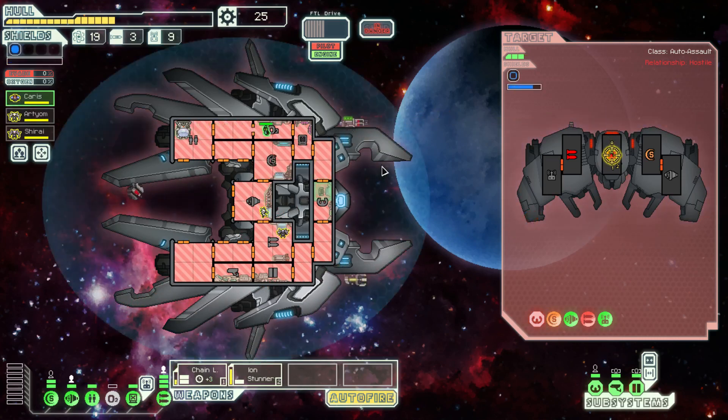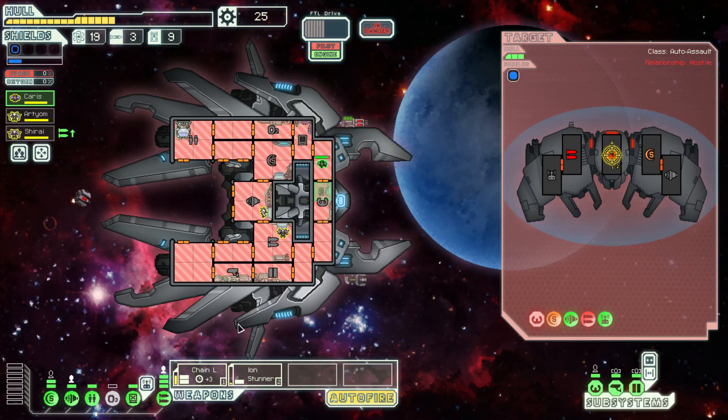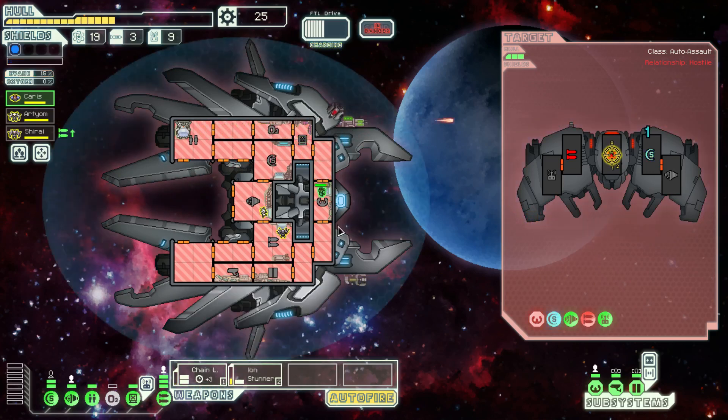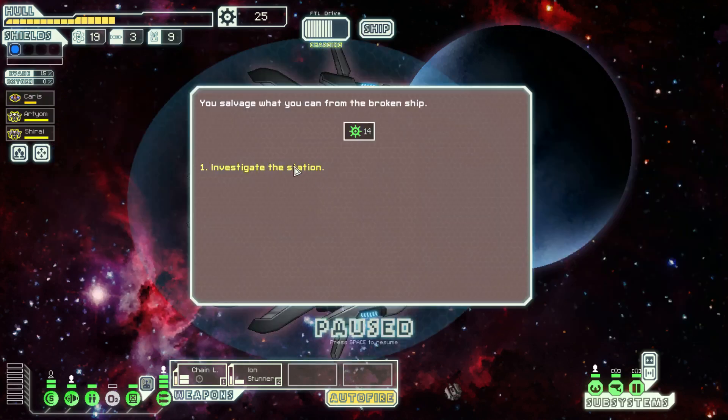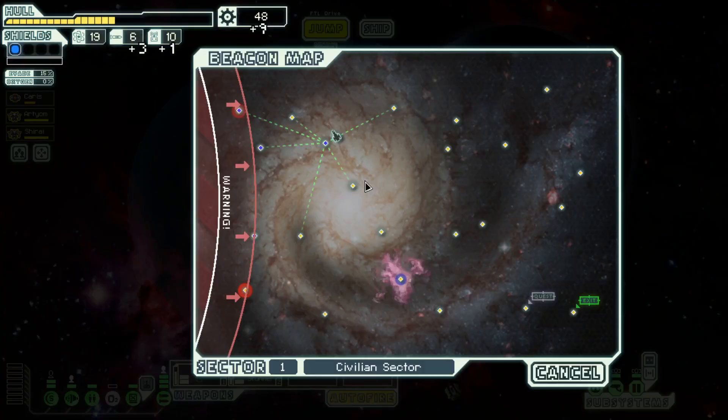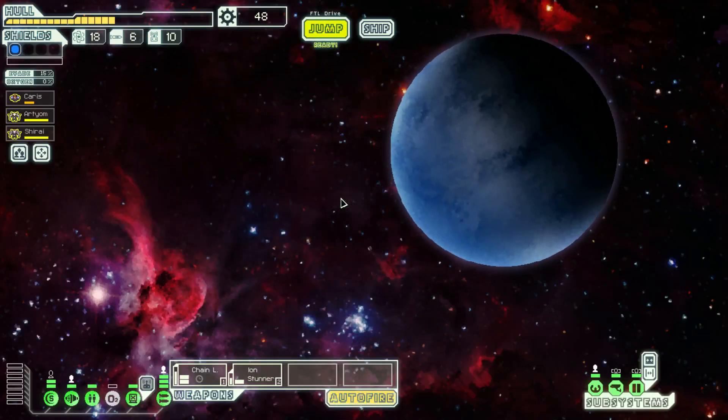There has simply got to be a button. Cloak is C, teleport is T, I think. I don't know. Investigate the station — oh yeah, that was totally worth it. Okay, next jump. I guess Enter works, it just feels funny to me.